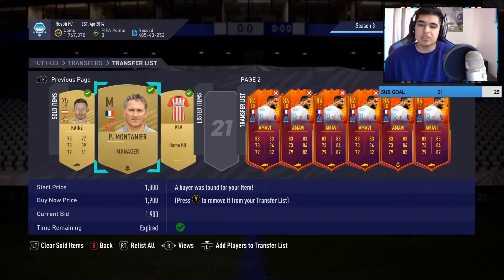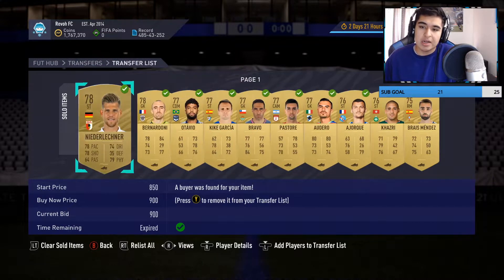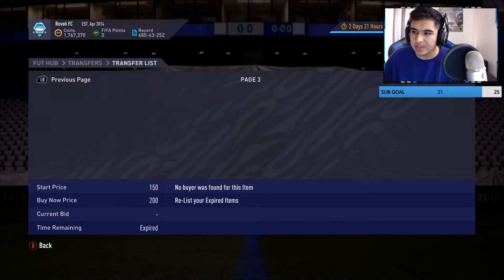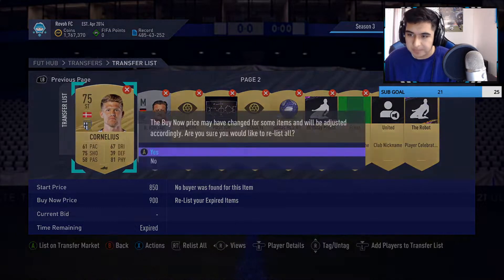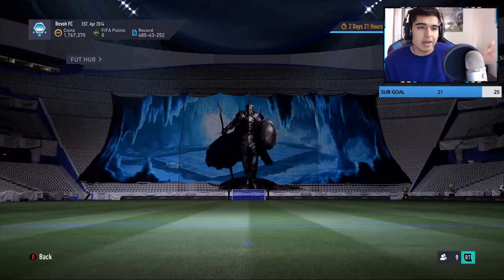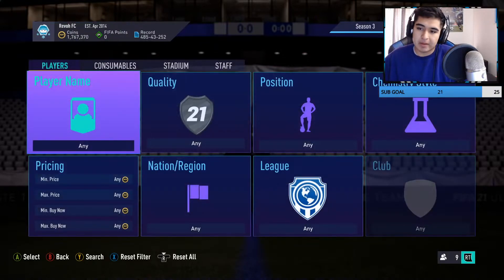I want to show you my transfer list first — this is everything from the gold pack method that has sold. I've been making pretty good coins from it and I still have more players to sell. I have a lot of contracts and stuff like Cornelius right here — let's go ahead and sell that. We're down like 10k off the gold pack method, but that's okay because we haven't packed anything good yet.